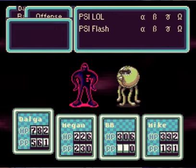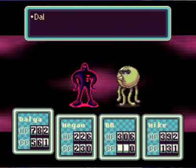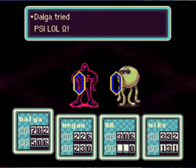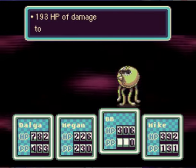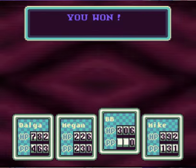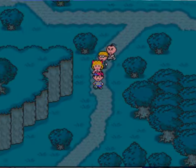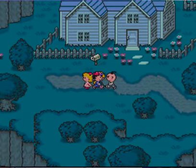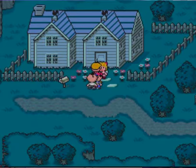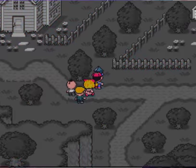Ghost of Starman and his cohort - you motherfuckers need a taste of nuke. I'll laugh if this first one drops it, that would be hilarious. A smart thing to do is just use PSI Shield Omega and have their Star Storm bounce back at them.